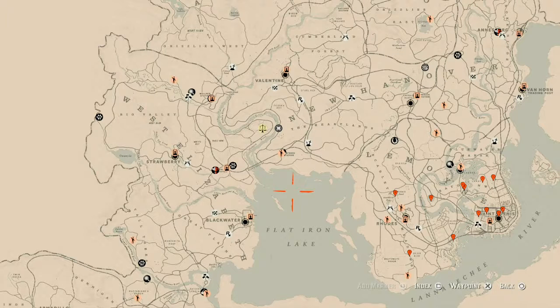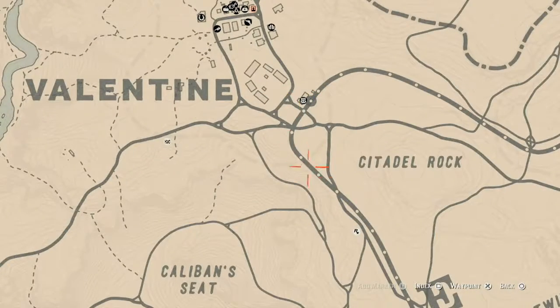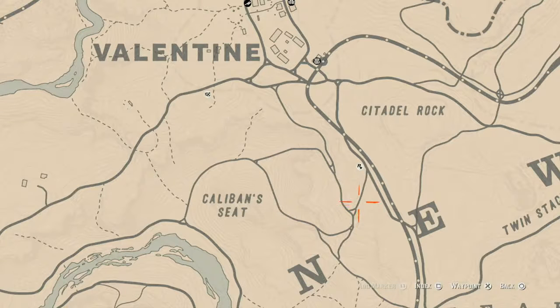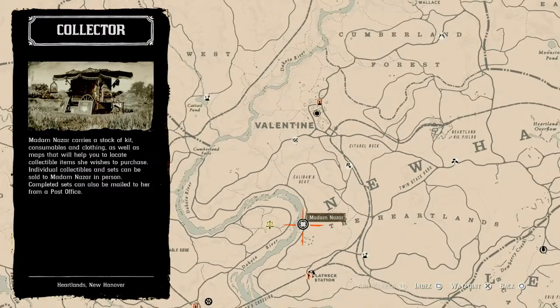These cycles are from 8 PM to 8 PM Eastern Standard Time, and Madame Nazar's location changes most days at 2 AM Eastern Standard Time. If you've been looking at the map, Madame Nazar's location is right here, right above my marker — she's right underneath Valentine. I fast travel to Valentine and take the train tracks down until I get to this feature, then I make a left. I follow the dotted line down and I get right to her. She will be here until 2 AM Eastern Standard Time.